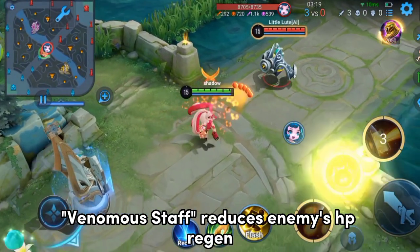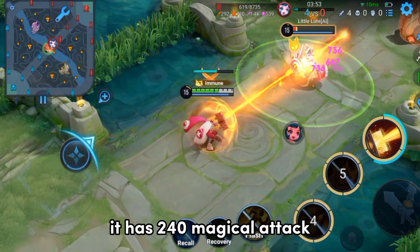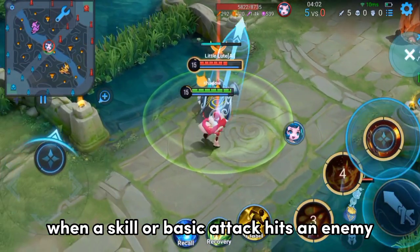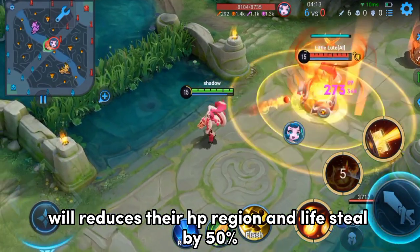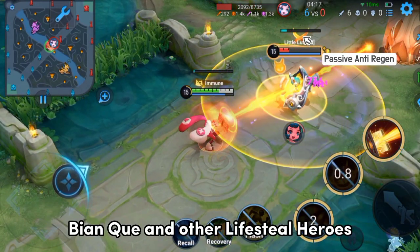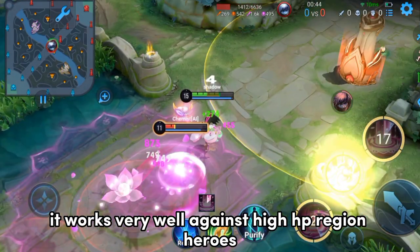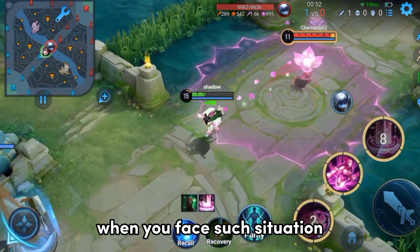Venomous Staff reduces enemies' HP regen and is one of the important items for mages. It has 240 magical attack, 5% cooldown reduction, and movement speed. When a skill or basic attack hits an enemy, its passive Imperiled reduces their HP regen and lifesteal by 50%. It's a must-have item when the enemy lineup includes Little Loot, Bianche, and other lifesteal heroes. You should buy this item in the early to mid-stage of the game.